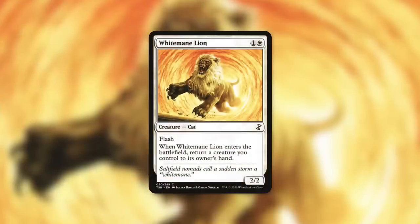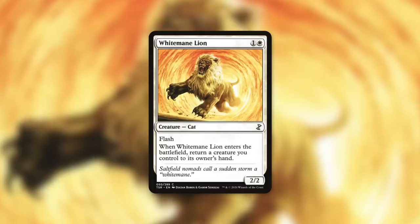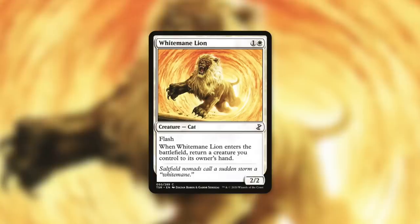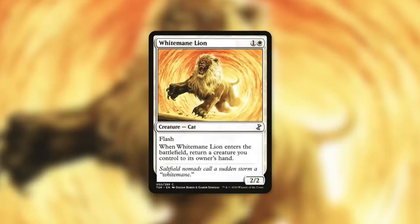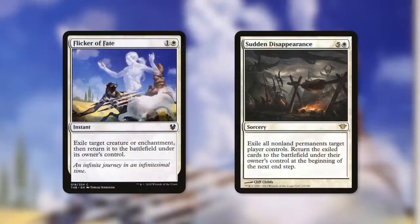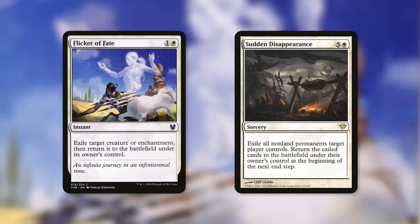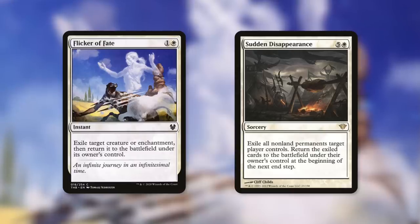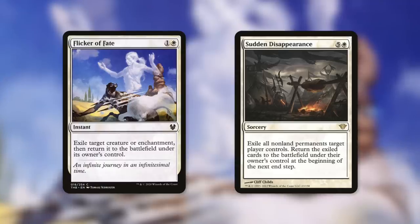Another creature worth considering is Whitemane Lion — it has Flash and when it enters the battlefield it returns a creature you control to its owner's hand, including itself. This can act as a two-mana pump spell for your team that you can replay whenever needed — a fantastic combat trick or mana dump. Since Elish Norn's ability is an ETB trigger, you can also use blink effects like Flicker of Fate, which exiles target creature or enchantment and returns it under its owner's control. It doesn't have to be your own — you can blink an opponent's creature to make their army smaller, or use Sudden Disappearance to exile all non-land permanents a target player controls and return them at the beginning of the next end step, effectively blinking an opponent's army to shrink it.